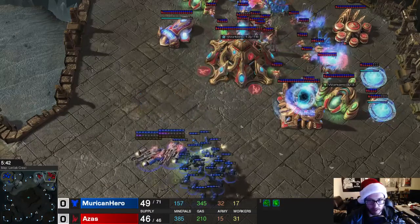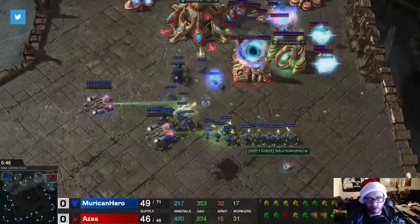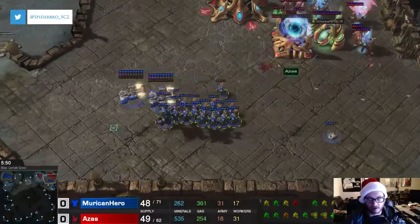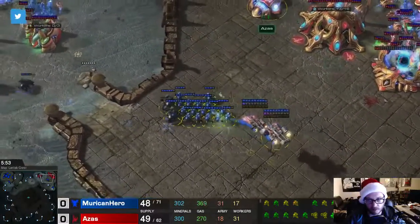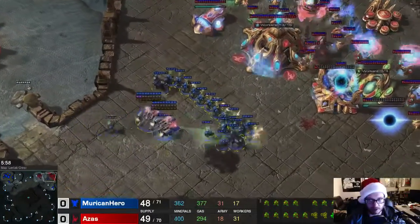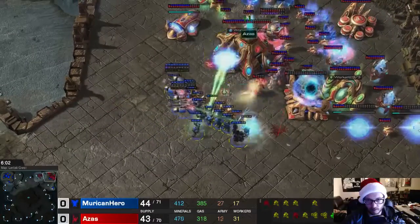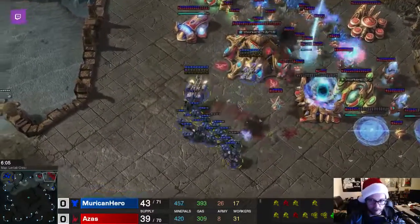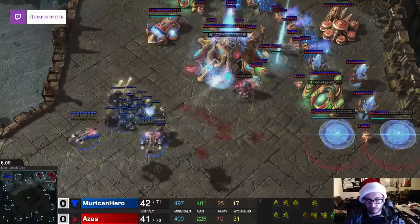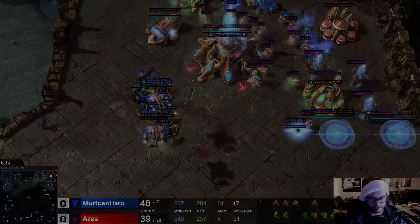I think he attacks with both oracles at some point. Yeah, they're moving in now. I'm avoiding the pylon overcharge, and eventually he commits to an attack. Here come the oracles — target them down one by one. Both oracles go down and now he has nothing left to defend. The game's over. He actually doesn't leave the game despite the fact that it's over.